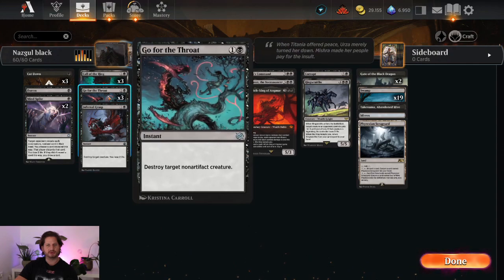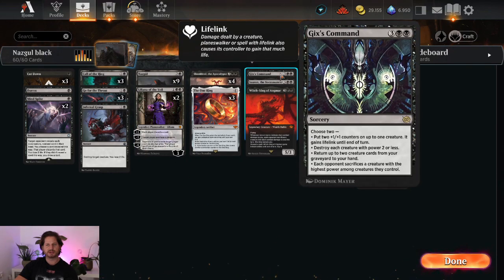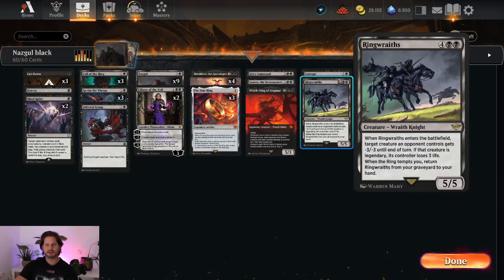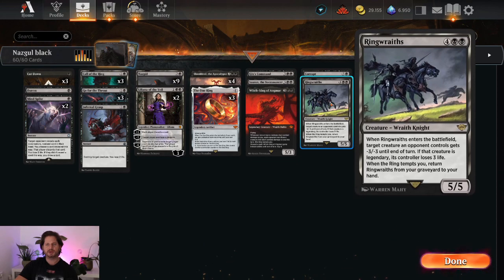Then we have more removal: Go for the Throat, Infernal Grasp, also Liliana of the Veil, two copies. And just for top end cards, we have one Gix's Command, one Sauron, then the Witch King of Angmar. Pretty cool card. One Corrupt, to deal the finishing blow. And one Ringwraith.